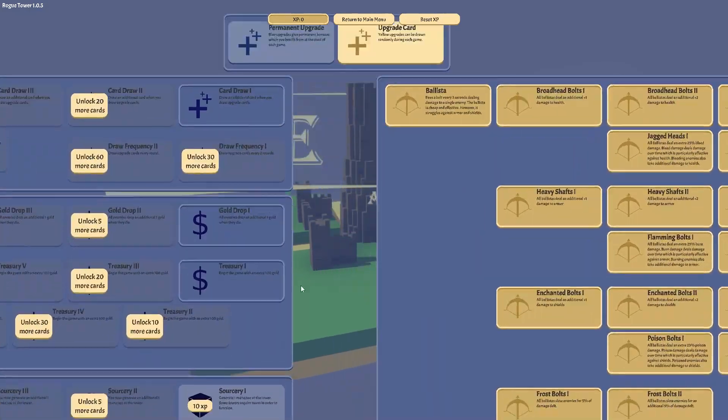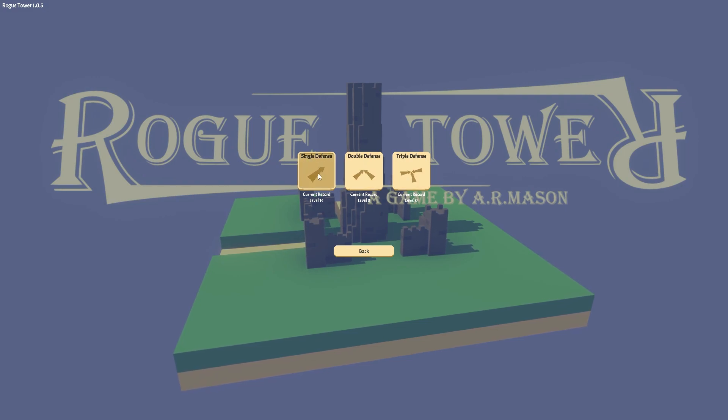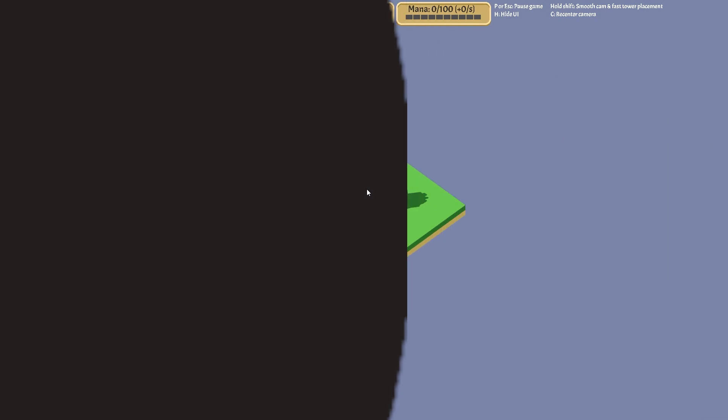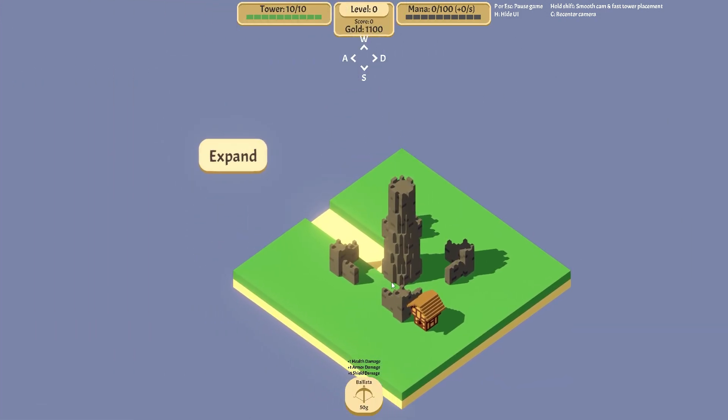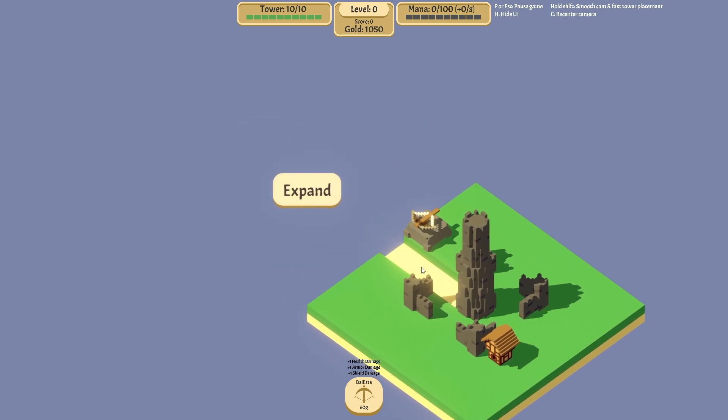So we've got a bit more damage and more gold income. Let's give it another go — we'll do single defense again, I'm not ready for double defense yet after getting destroyed on single. Straight away we want to put a tower literally right here — we don't want to spend any more money than that. Although maybe we do — there's just one enemy right now so we should be able to kill him. Nice.